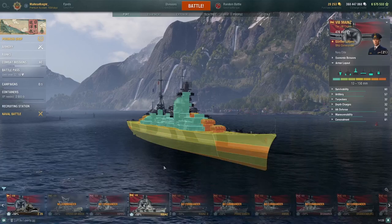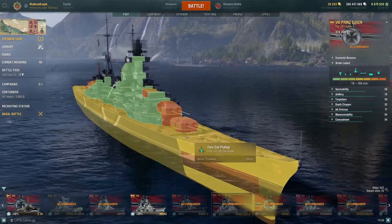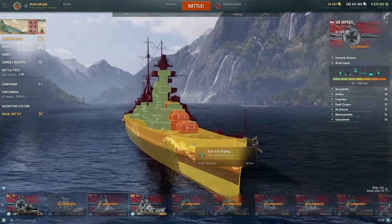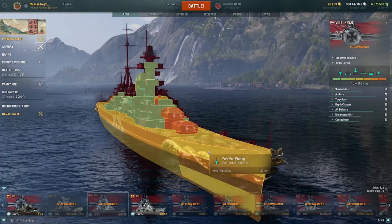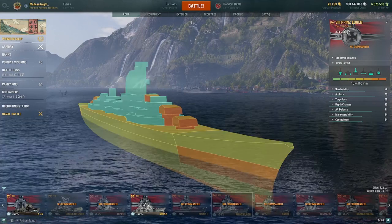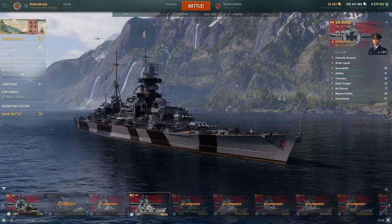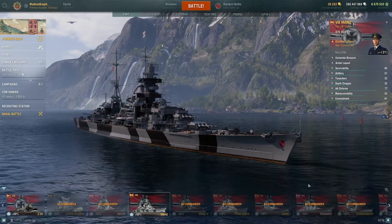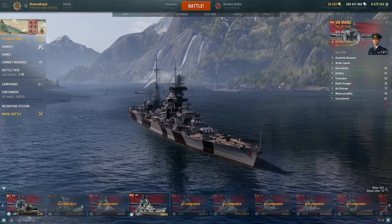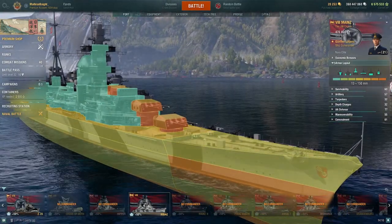A quick comparison: Hipper, or rather Prince Eugen — they both have 27 millimeter armor all around because they are heavy cruisers, while Mines is a light cruiser. Even though 25 millimeters might not seem like a lot, it's actually quite fair. At this tier you have many battleships with 380 millimeter guns, which means they can't overmatch Prince Eugen or Hipper, but they can overmatch you in Mines — so keep that in mind.